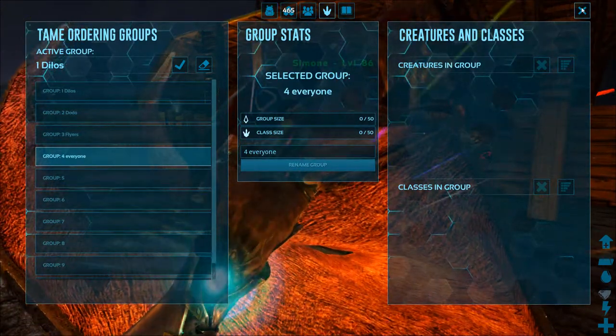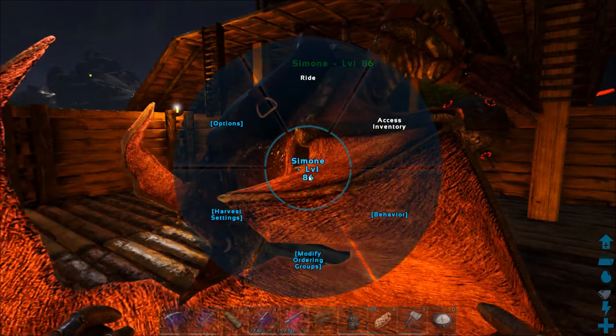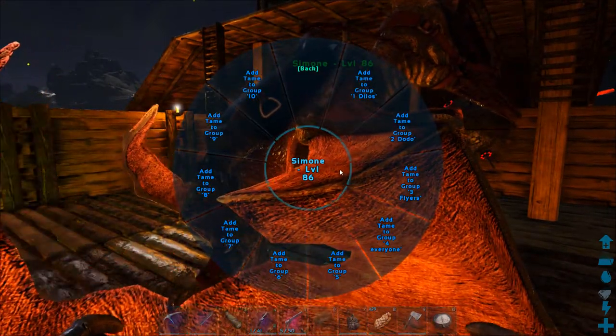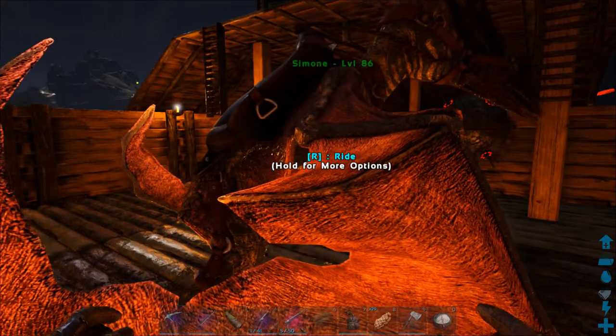The group size is 50 and the class size is 50 — those are the max numbers that can be shown for that individual or group. You can't put more than 50 into a group of any sort.